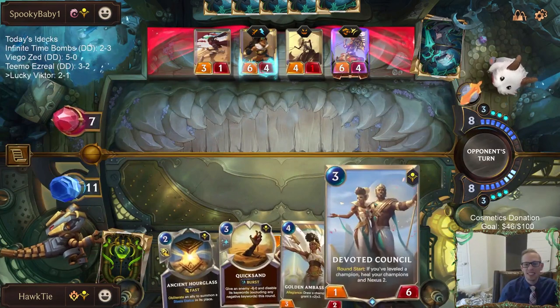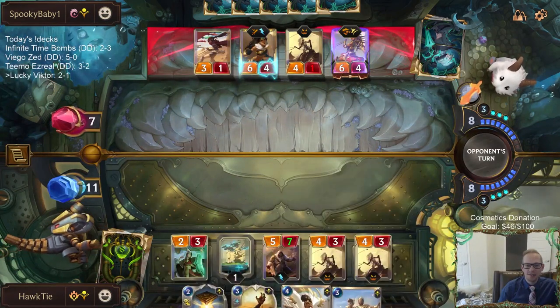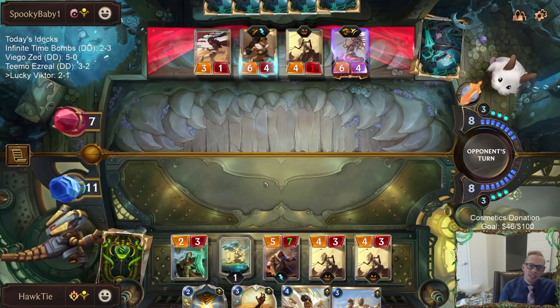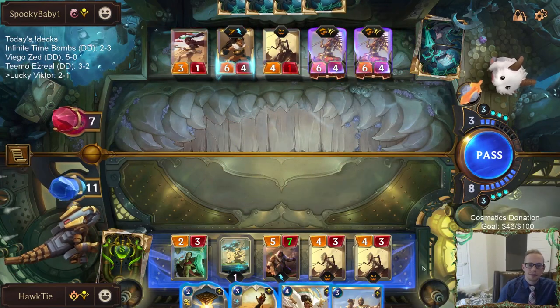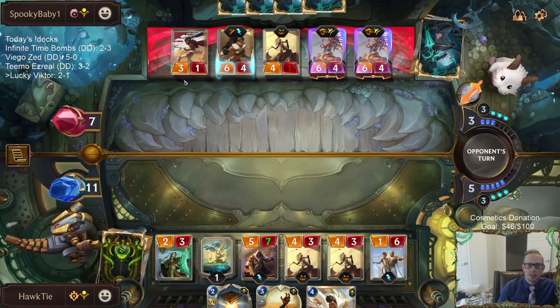Devote Council. We haven't drawn a Victor yet, so we haven't drawn a champion and probably haven't leveled one. A one-six blocks fairly well.